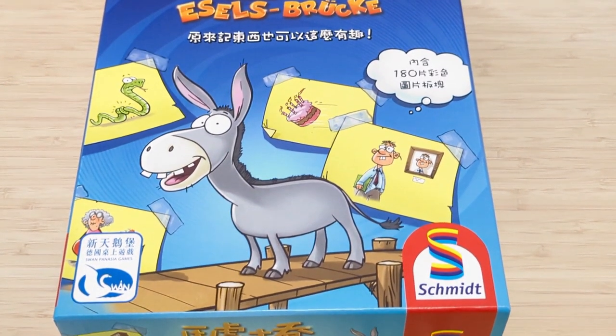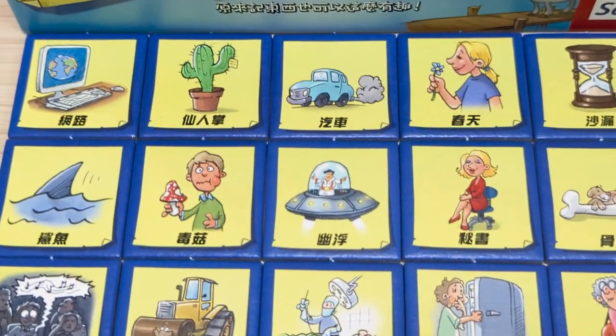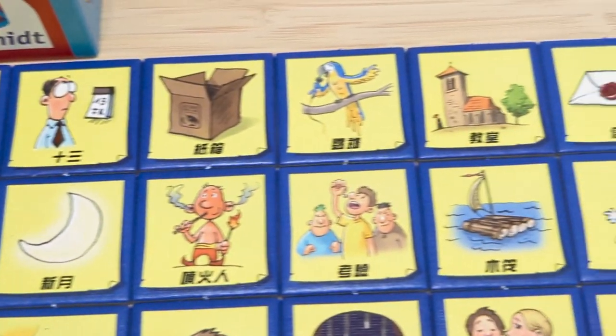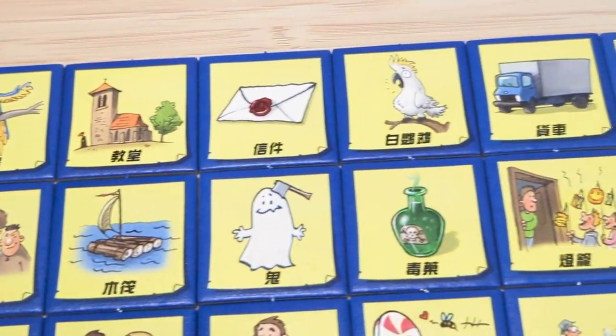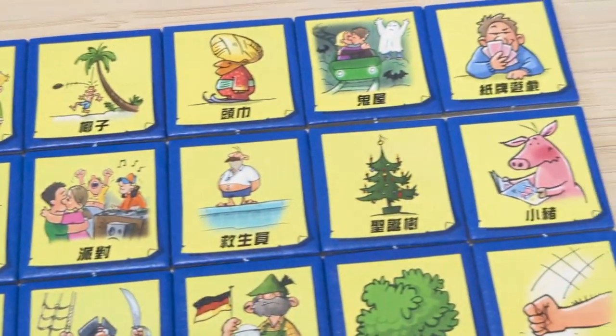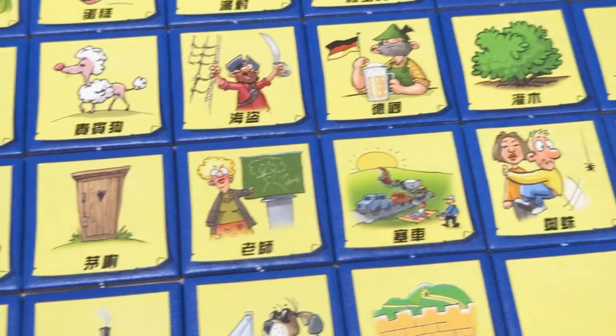Esselbrucke was originally released in German by Schmidt Spiele in 2011 for the first edition and 2012 for the second edition. A Chinese edition of the German second edition was later released in 2014 by the Taiwanese publisher Swanpanasia. The game never had an official English release.